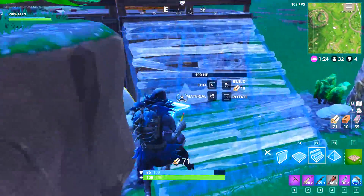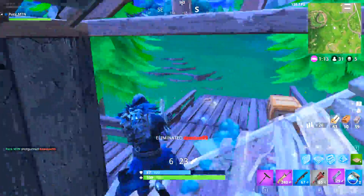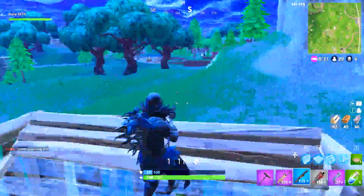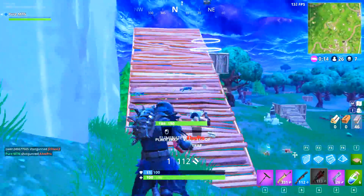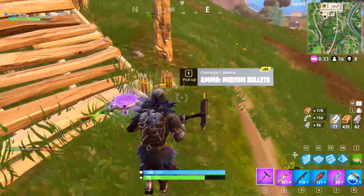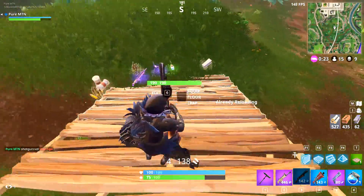That guy over there is trying to snipe me. Got a launch pad — that's great. I left my big boy down there. We got a campfire now as well, that's good. That was definitely one of the guys from before, because he chased me down. Come on guys, why are you doing this? Why does everyone have a scar in this game?